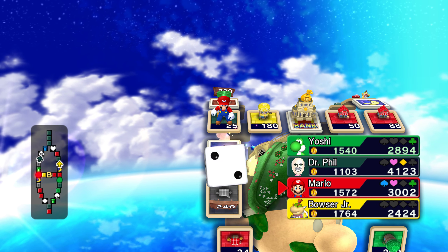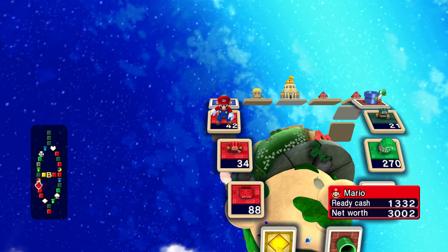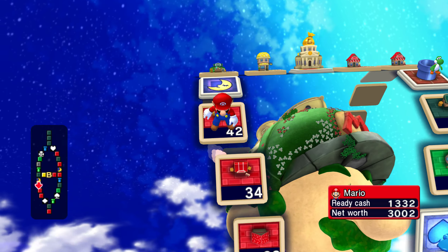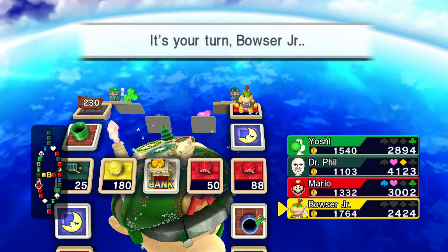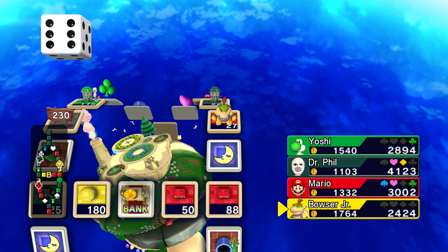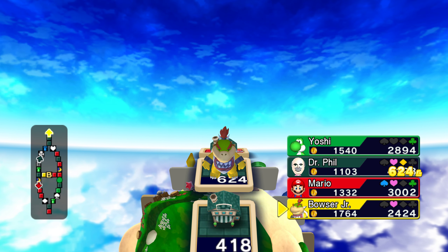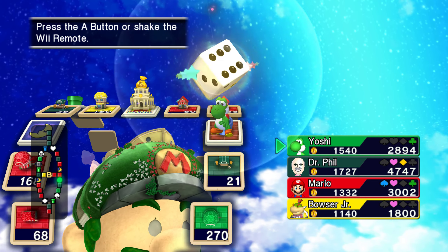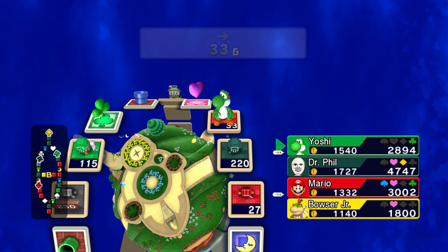I think Yoshi has the second most expensive properties. Mario's gonna have three in a row. So he doesn't really have too much money to invest, but if he did, you know, he would be dominating this — he has shops that are three in a row and then another set that's two, and that would give him a decent amount of people landing on those properties. And Bowser Jr. — you still can't get a break. He's landing on my properties.